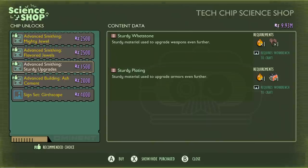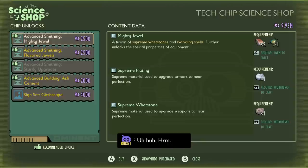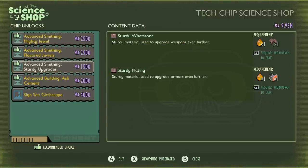This will allow you to create and craft Advanced Smithing Mighty Duels, Advanced Smithing Flavor Duels, Advanced Smithing Sturdy Upgrades, Advanced Building Ash Cement, and the brand new science set Girthscape. Now you'll be able to go ahead and upgrade your weapons and armors to level 8 and 9, and also apply more of the top-tier Flavor Duels to your weapons. You'll also be able to upgrade or craft your very own sturdy upgrade materials out of bug parts and sap.